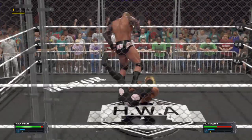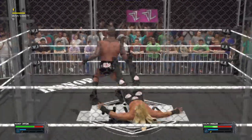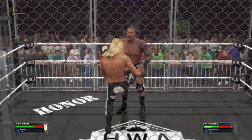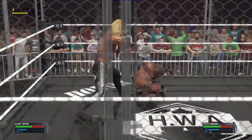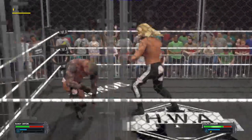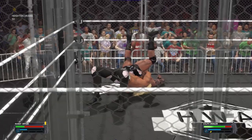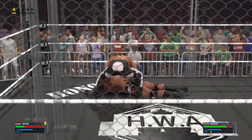Kick right to the gut. Nice counter by Ziggler. Mace buster, and then he moves. Quickly slips behind — German Suplex release. And that was only a two. Optimistic thinking on that pin attempt.